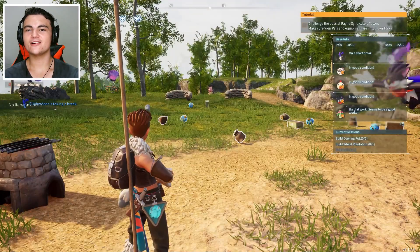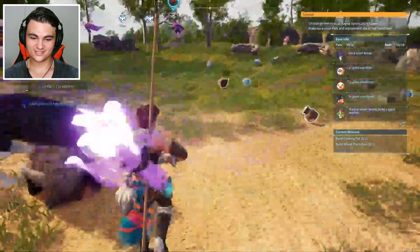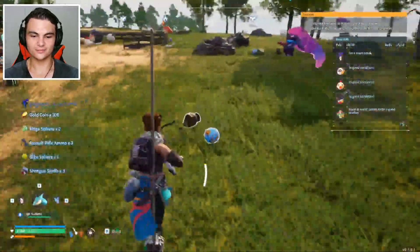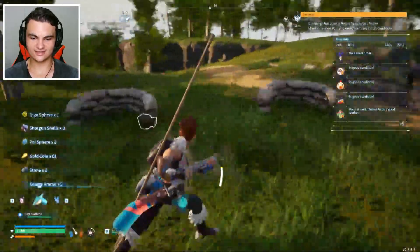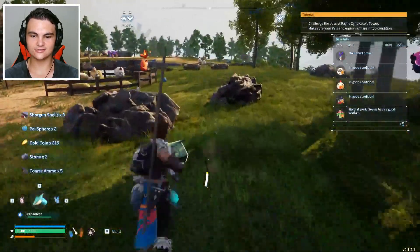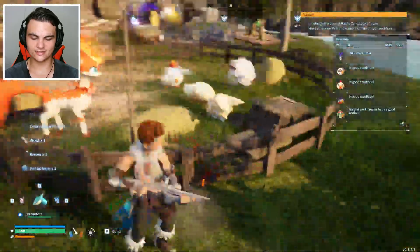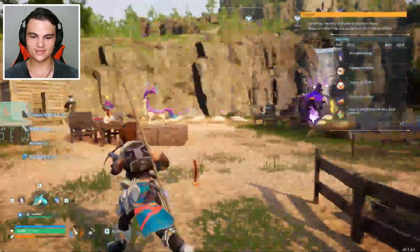Hey everyone! Welcome back to another video of Palworld. We just got raided and we defeated them pretty easily. There were a lot of them, but there are a lot of things on the floor like a bunch of Palspears and ammo, just like usual. I'm guessing there's probably the same in the ranch - wool, Palspears. My Pals have been hard at work.